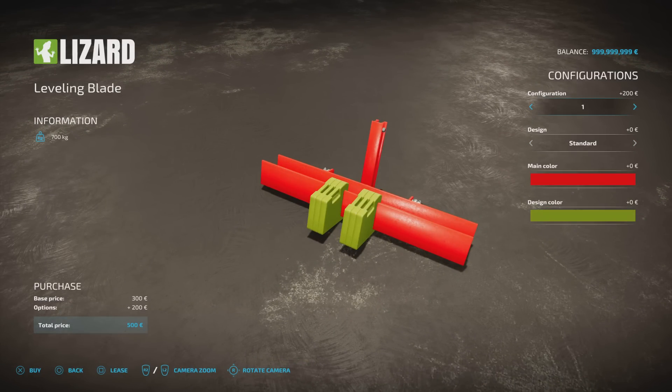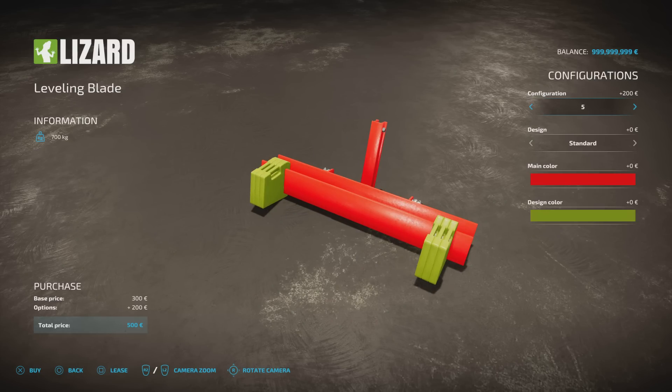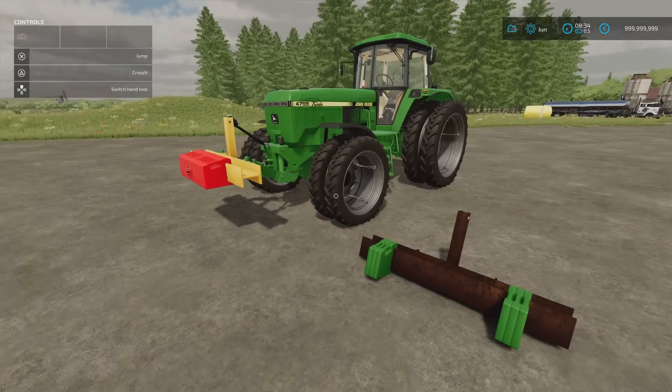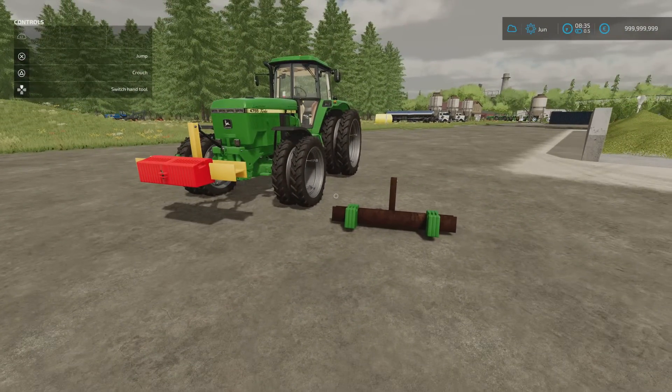You also have Spread Weights — the little suitcase weights that slide on — from one through five, or none at all; you can have just the bar on its own. These raise and lower as a weight normally does. That's the Leveling Blade with Weights by Fenty and LHacker123.